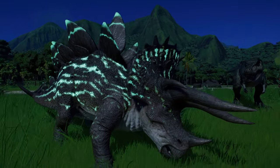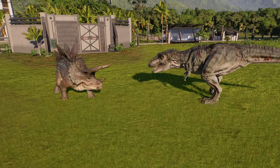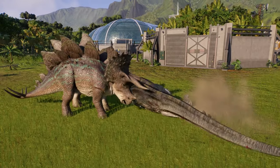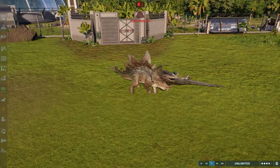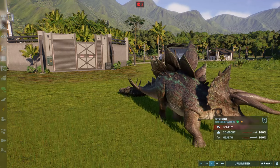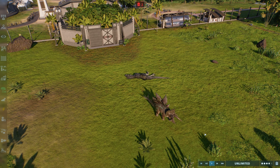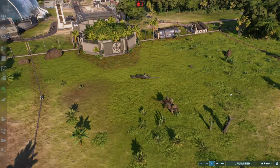Here we go — the culmination of the fight. The Rex is looking not fantastic, and out it goes. Well done, Stegoceratops — you've defeated Tyrannosaurus Rex. With that done, we're going to hop into the Species Viewer to check out all those skins in a bit more detail.